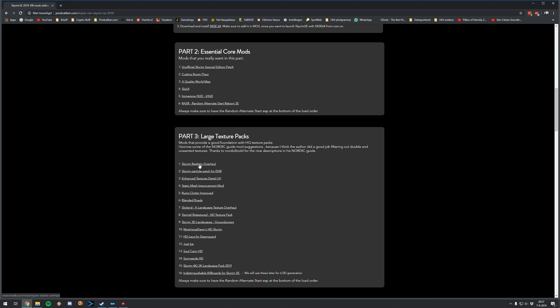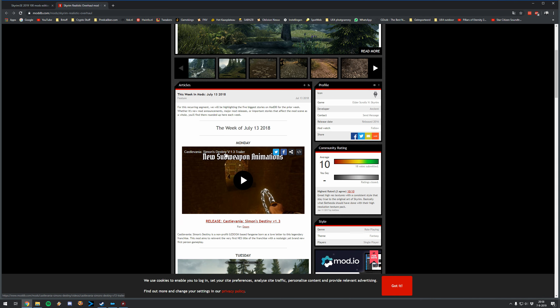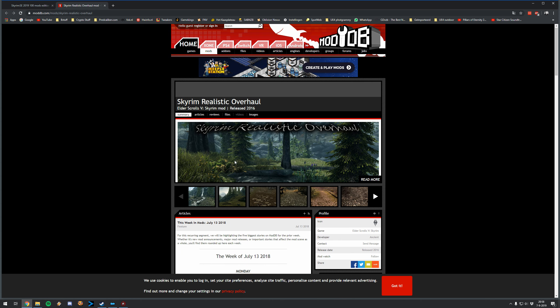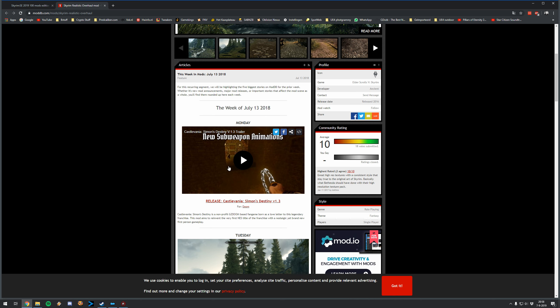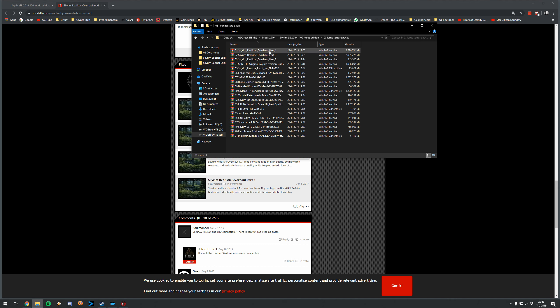We'll go through these large texture packs one by one — they're large both in what they do and in file size. The first is Skyrim Realistic Overhaul, a quite large mod not on Nexus, so we need to go to an external site. Download Part 1, Part 2, and Part 3, then download the Realistic Overhaul 1.8 Update. Do not use the version marked 'for Original Skyrim' — you want the Special Edition-compatible version. Download them in order.